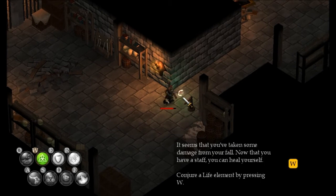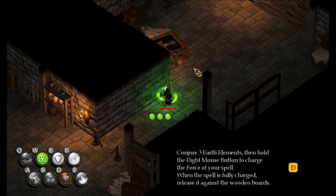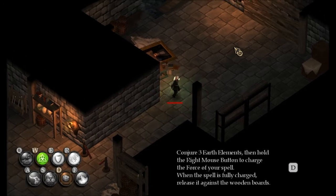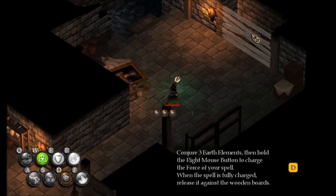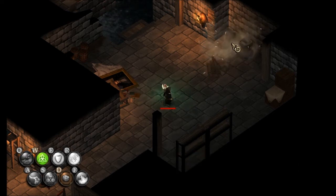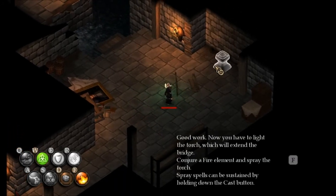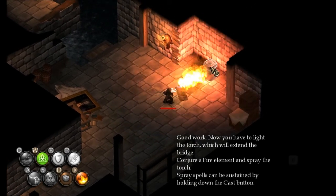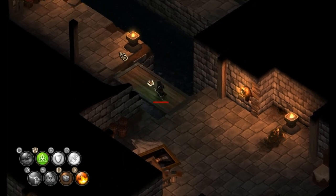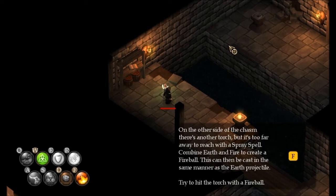Let's heal myself first. Now, class three: Earth element. Earth is a projectile type, which means you can charge it up. When you see what my person looks like he's doing, that's when it's fully charged — you let go and it smashes. Now we get Fire, a spray type. It does damage over time, causes panic, and will dry you off if you're in water, which is very useful for casting lightning spells. Checkpoint!